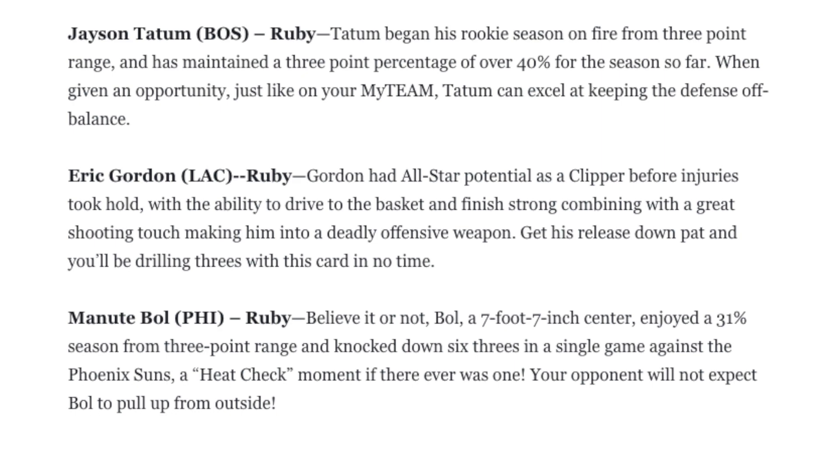Next we have got Eric Gordon. It says Eric Gordon had all-star potential for the Clippers before injuries. This was Eric Gordon back when he was able to drive to the basket, but he wasn't as good a shooter as he is now. I'd say they are going to give him a 3-point rating higher than any of his current cards, because that's just 2K logic. I'm guessing maybe an 85-plus dunk — he's going to be really, really nice going to the basket. His 3-ball is going to be nice, and he should be a really fun card to use. Not going to be the most useful, because his release is not the best, unless they give him Hall of Fame Limitless for a Ruby, which they may do. I'm looking forward to using this Eric Gordon card.